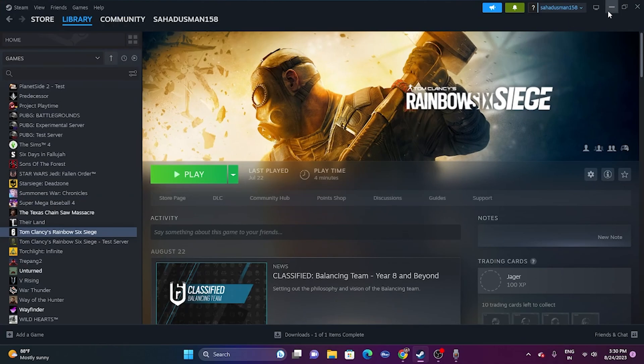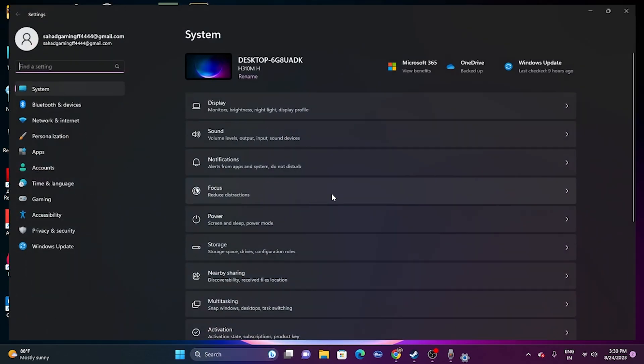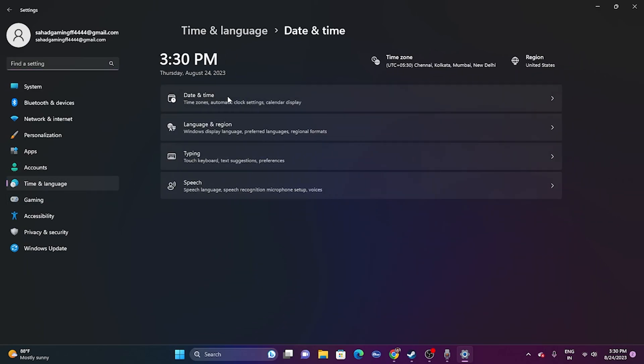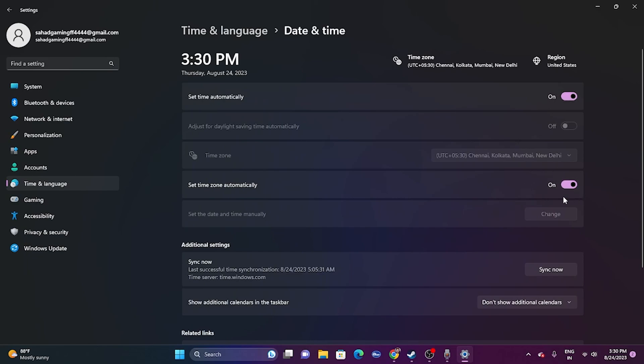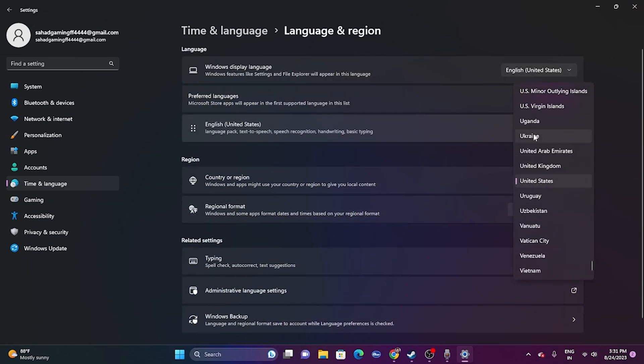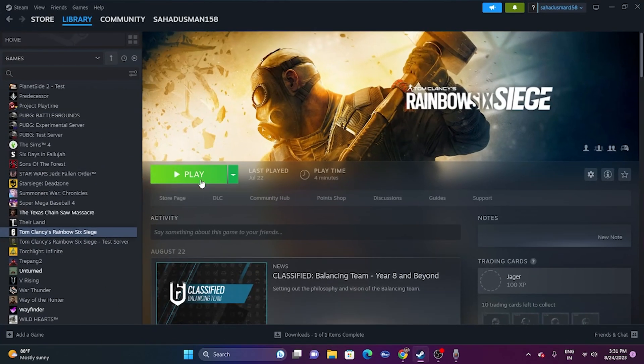The next fix is to make sure your date, time, and region are correct. Go to Search and open Settings. Go to Time and Language, then Date and Time, and make sure your time and time zone are correct. Then go to Language and Region and make sure you have selected your respective country — for example, United States if you're from the US. Close and try launching the game.